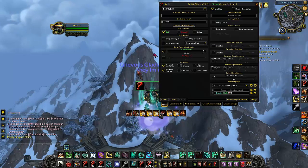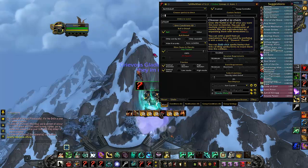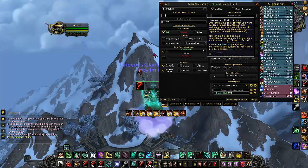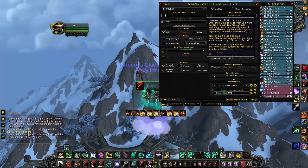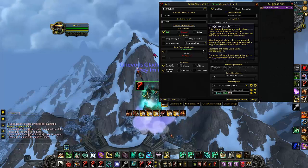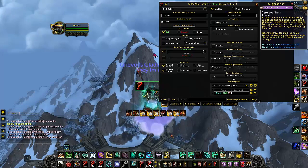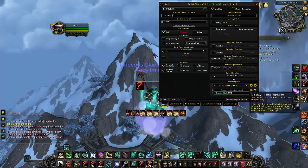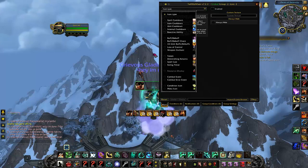The first thing I like to track is Tiger Eye Brew. I like to track two things with Tiger Eye Brew — when I actually use my Tiger Eye Brew stacks, so I know how long it's up for, as well as the amount of stacks I have. The first one is ID 125195, and this tracks our stacks. So we're going to click on that and just hit OK. That one's being tracked now.